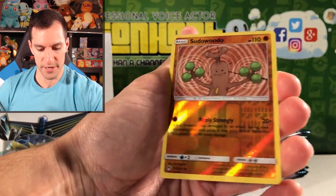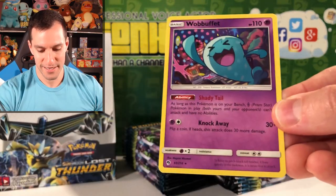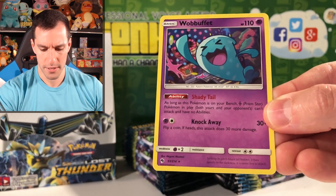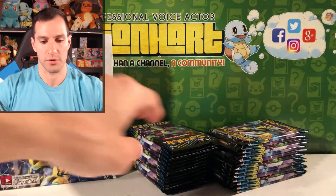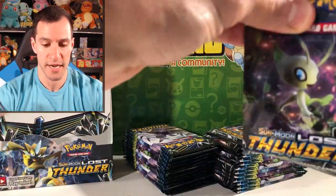Actually a pretty cool looking card. Hitmonchan — is he in like a disco or something? Or is that a Blacephalon in the background? I don't know — it plays tricks with my eyes, this set. We'll get into the next pack.